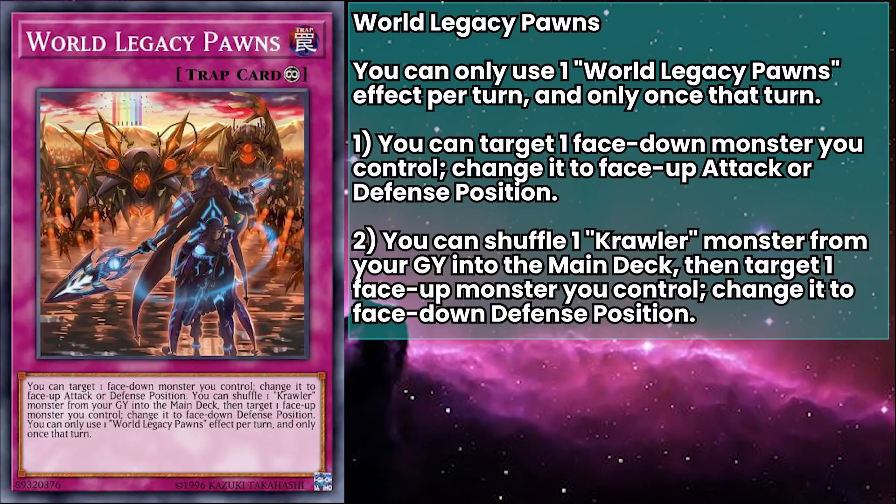World Legacy Pawns is a continuous trap that lets you target a face-down defense position monster you control and change it to face-up attack or defense position — an absolute godsend for this deck. You can flip up your monster in response to removal to get all of the benefits, or just flip them up to get their effect as needed. You can also shuffle a crawler monster from your grave into your main deck, then target a face-up monster you control and change it to face-down defense position, letting you reset your crawlers for more effects or to dodge things like Effect Veiler. You want to see this as early as possible because it makes your deck a lot more proactive and lets you combo even more with Soma.